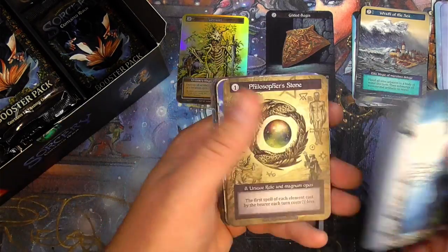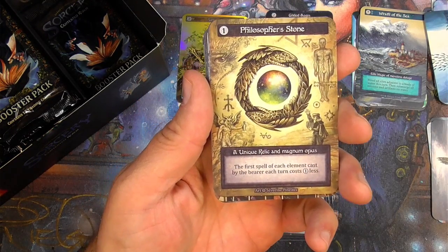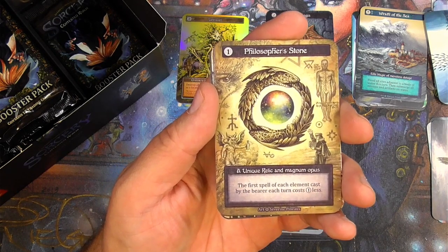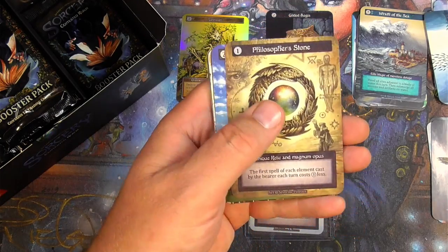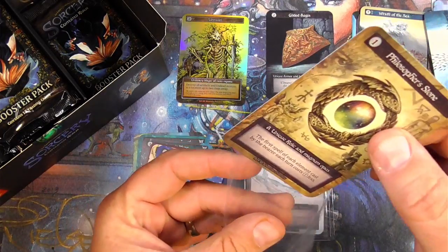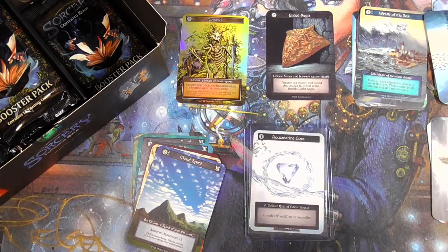Free city — ooh, well that's a good one there as well: the Philosopher's Stone, unique relic. The first spell of each element cast by the bearer each turn costs one less to cast. Not fighting it — this one is going for at least $200. So a couple of really nice hits right in a row there. Get a top loader for that.